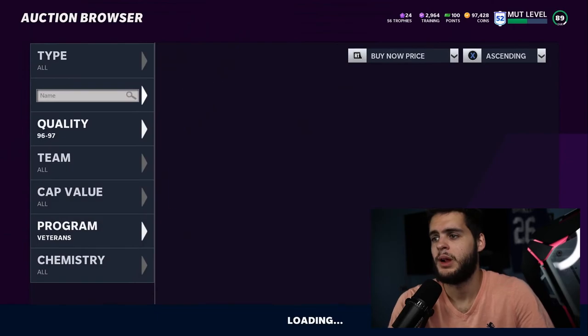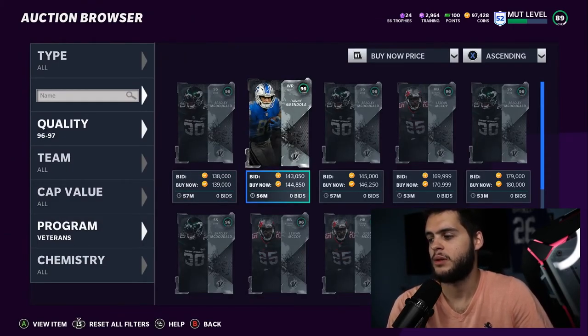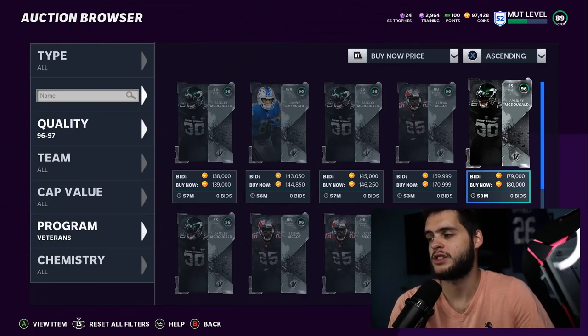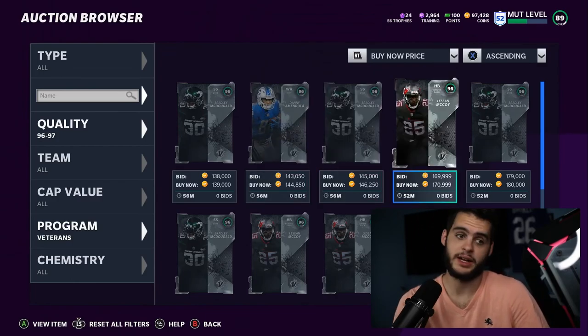Out of all these cards, if I had to rank them: worst one is Danny Amendola, second worst is John Bostic, third worst Nick Foles. I'd give Shady McCoy second worst and Bradley McDougald is probably the best of the bunch — he still has decent speed, still plays strong safety, and can be used in more ways. It's funny because I said McDougald is almost useless, but in comparison to the other guys, he's less useless.